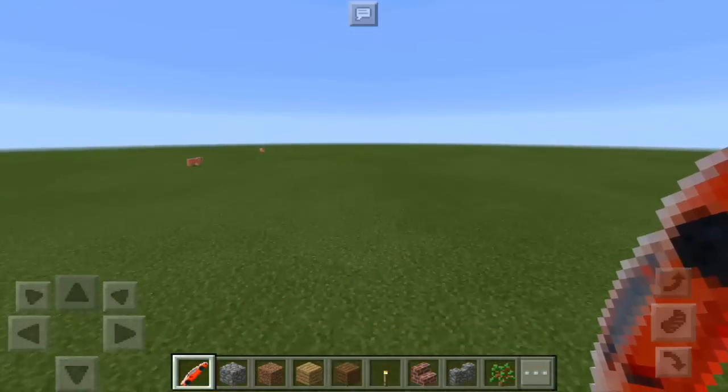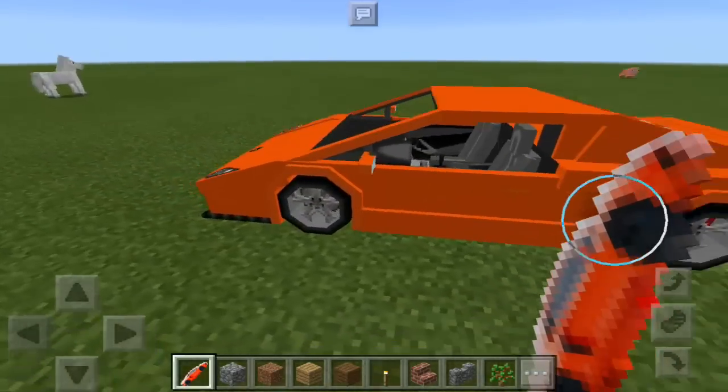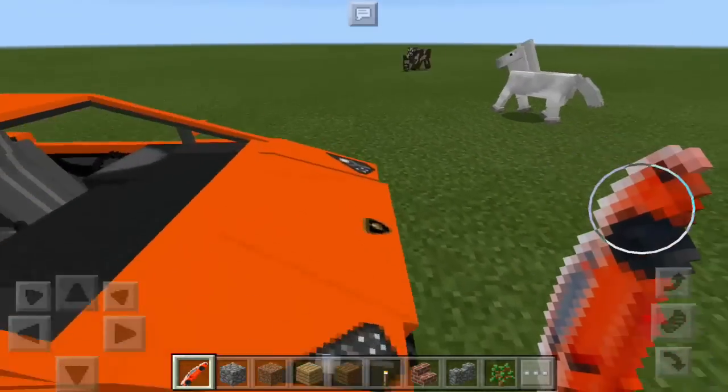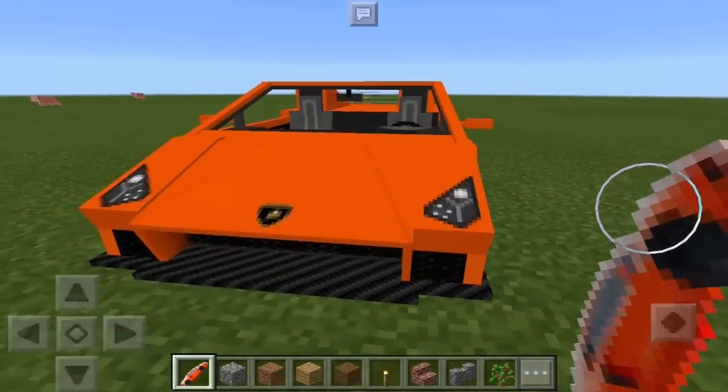There are some different colors you can pick, but you have to download different texture packs for this. I picked the orange one — the original Lamborghini color.